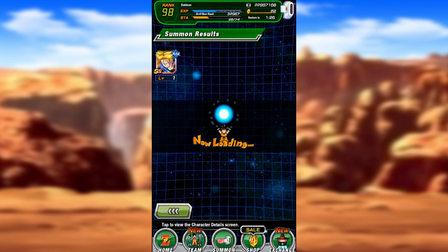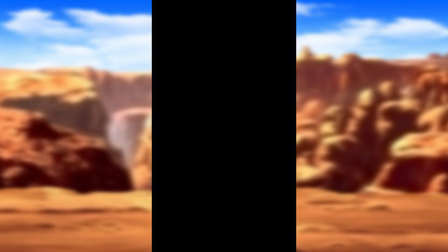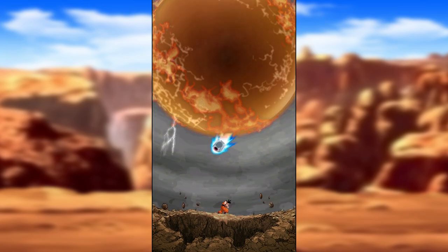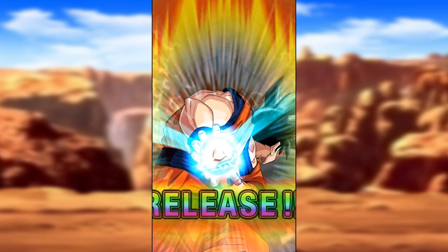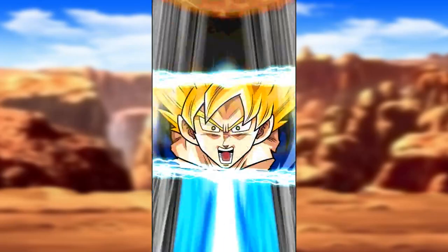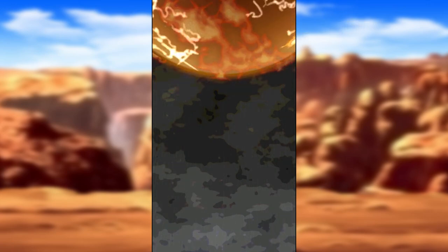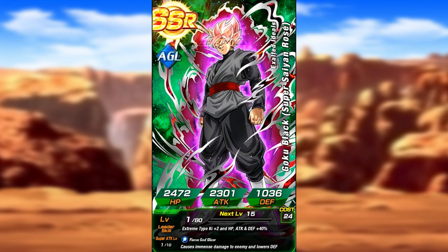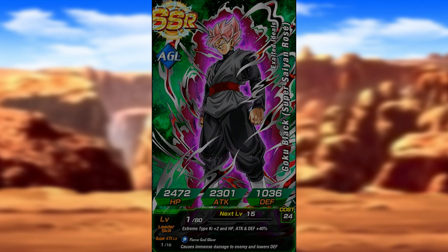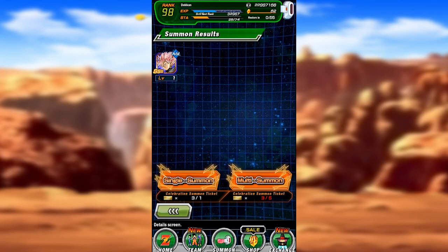SR Trunks - not very good. Just going to go in here with another single summon. Trunks is not going to bring home the bacon. We got the rainbow thing - usually I like to see those, those are pretty good luck. Super Saiyan 2 - all right, we're going to stay there. That's decent. I will definitely take that. I have one of these already, but if you have duplicates, you can open up alternate paths for your character. So that's definitely a good pull.